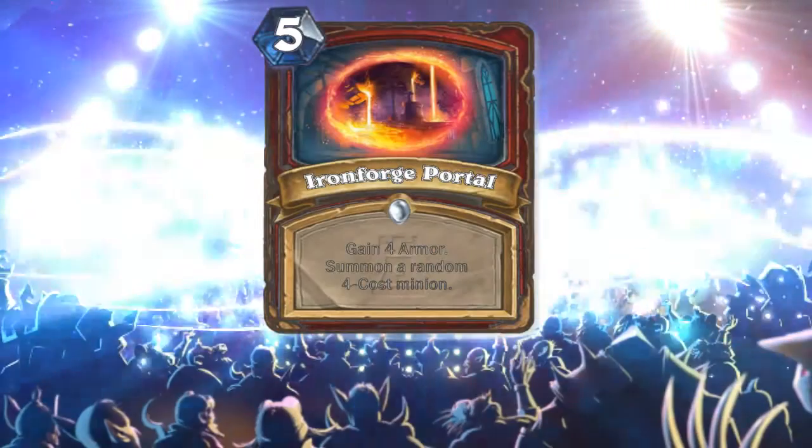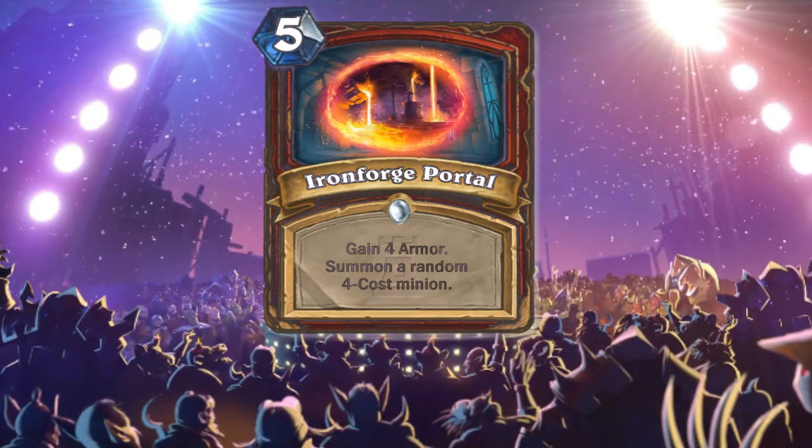The last class is Warrior. The first Warrior card is Ironforge Portal: gain four armor and summon a random four-cost minion. It's okay, but why is it five mana? We already have Shield Block — a four-mana spell that gives you five armor and draws a card. So why pay five mana for a four-cost minion when the four-cost minions aren't that great?